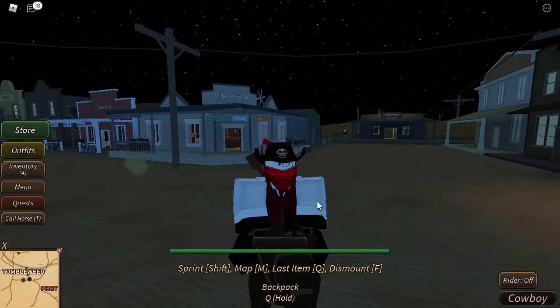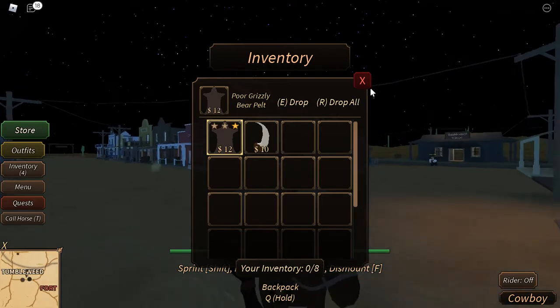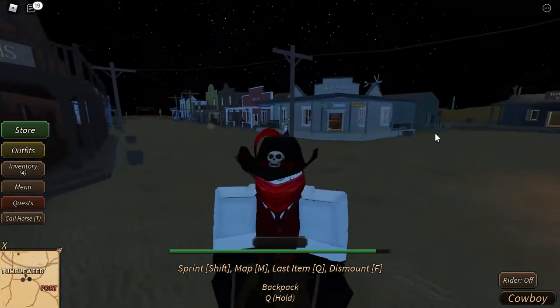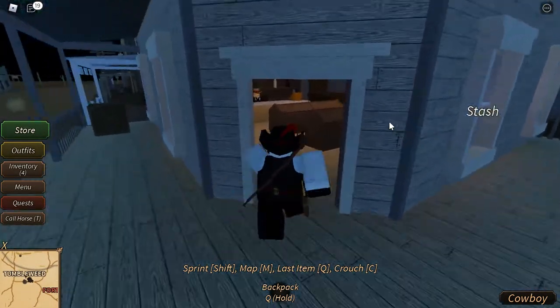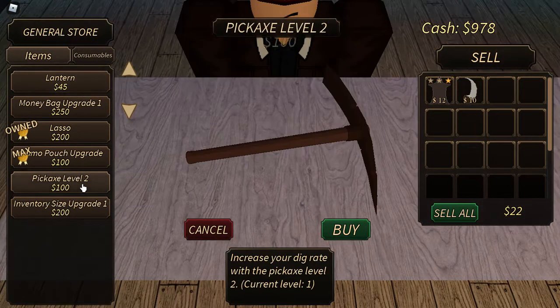Also worth knowing: when you kill somebody they can drop their inventory — sometimes not all of it, but at least some items, and it's randomized. Now for stores — in Tumbleweed for example, the general store should be the first place you visit. The first thing to get is a pickaxe; the level one pickaxe is free.